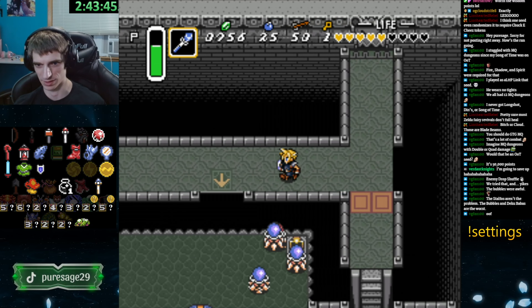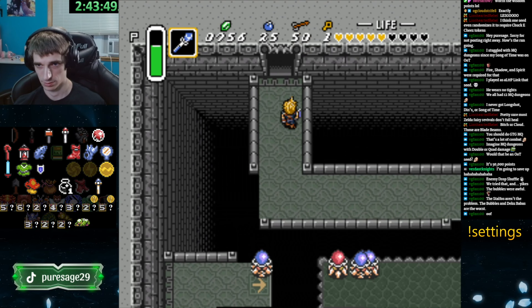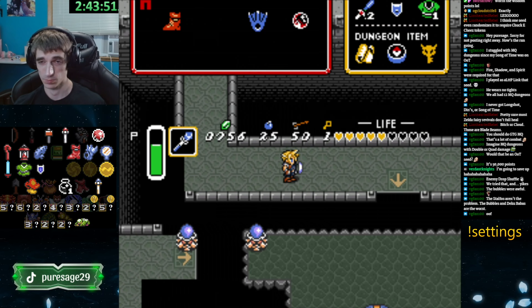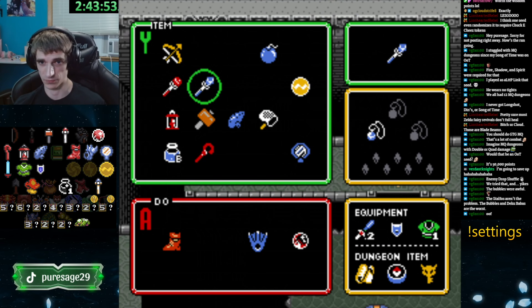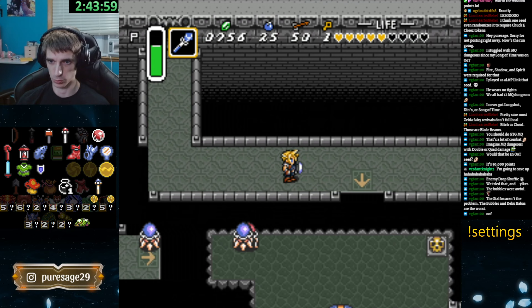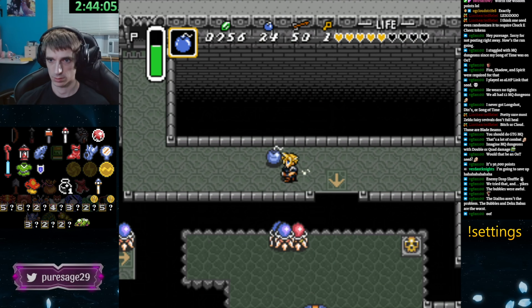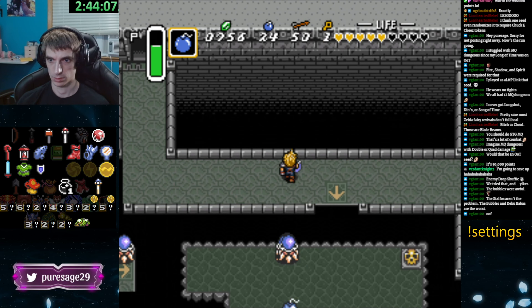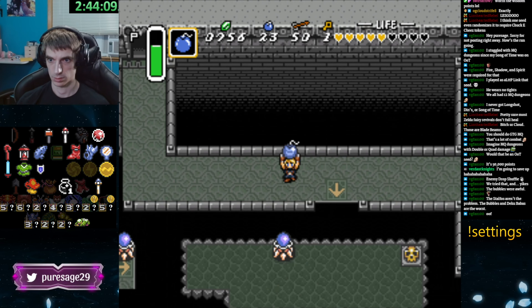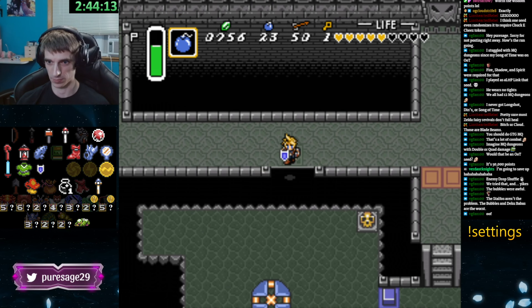Should I jump down there? You're gonna have to, because you need to get the thing to be blue. What's a good way to deal with those guys? Would it be bow? Could I bomb them from up here? You can bomb them — I don't know if you can do it from up there, you might have to throw across. Oh, you can throw it from there. Perfect. That actually worked a lot better than I thought.